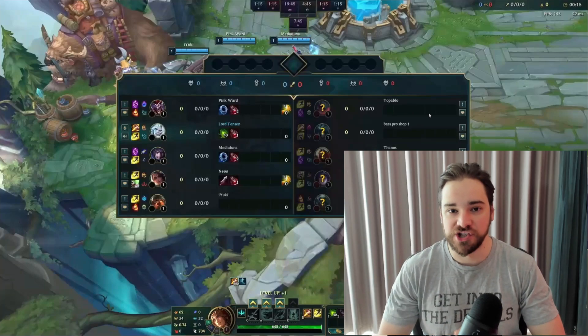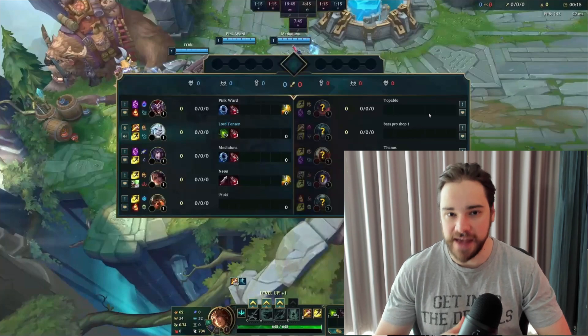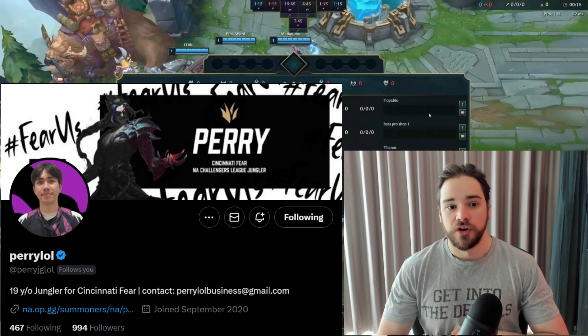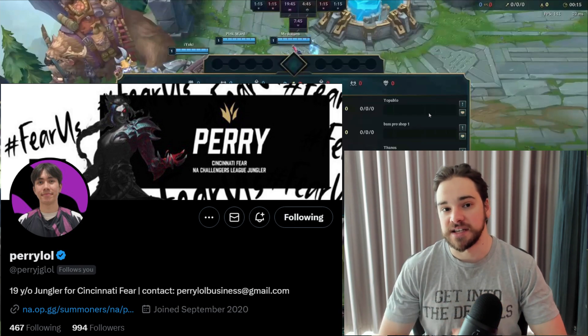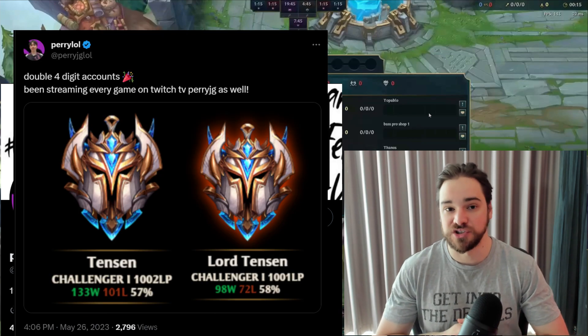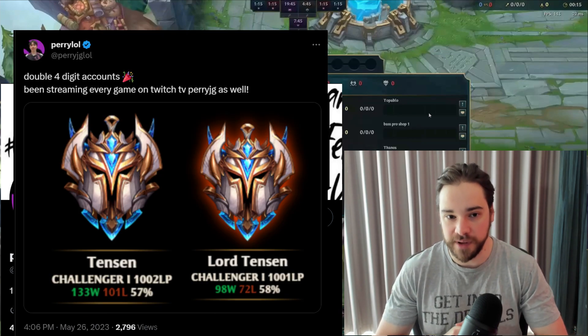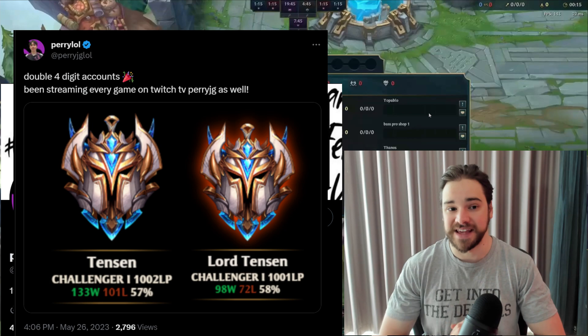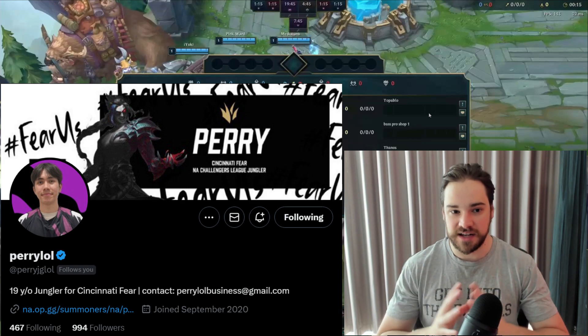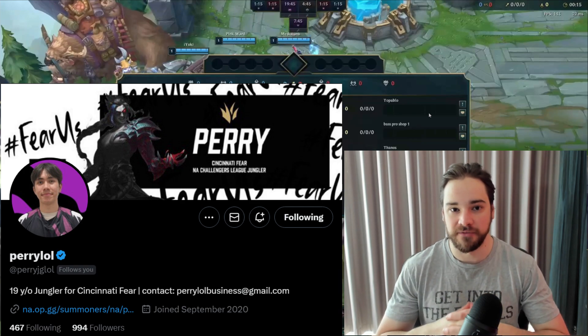Nathan here helping you become a better jungler. For today's Challenger Jungle Series we're going to be featuring Viego, and to help me learn Viego I've got Perry joining me, who is a multi-season Challenger on the North American server. Last split he got two accounts into the 1000 LP Challenger mark and is currently a semi-pro player for NACL team Cincinnati Fear. Let's get into the details and learn some Viego.